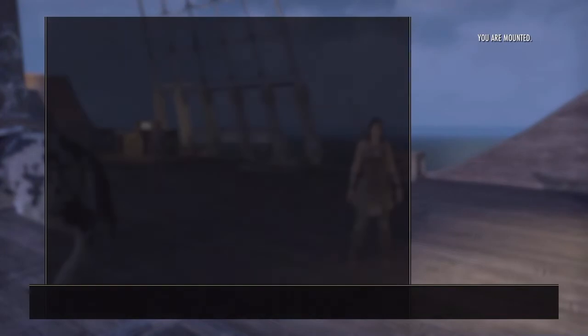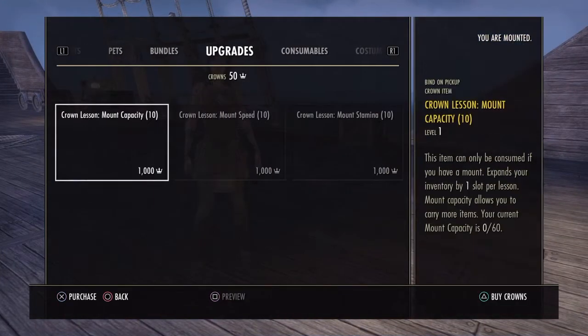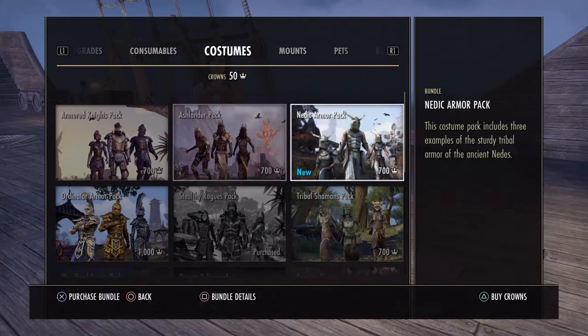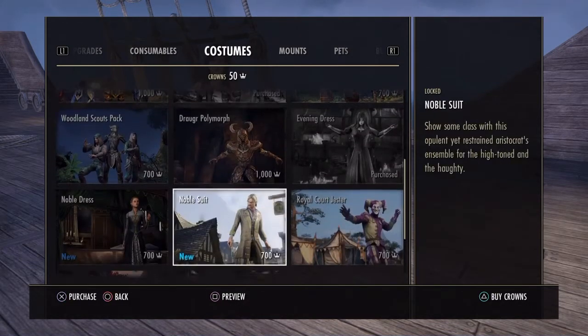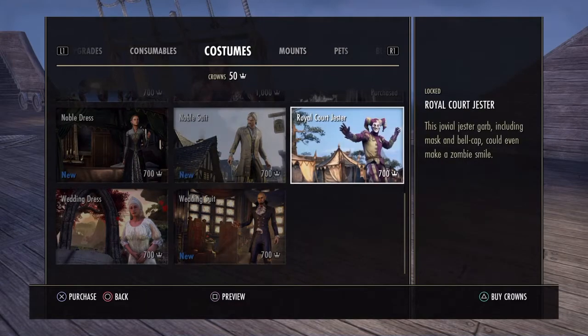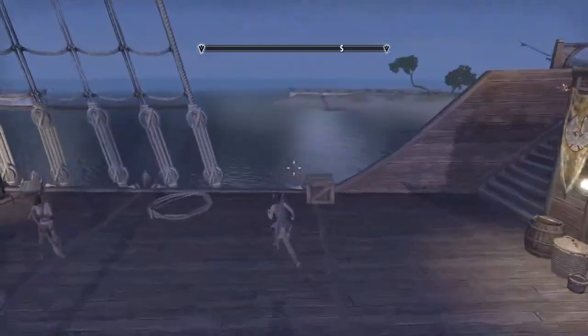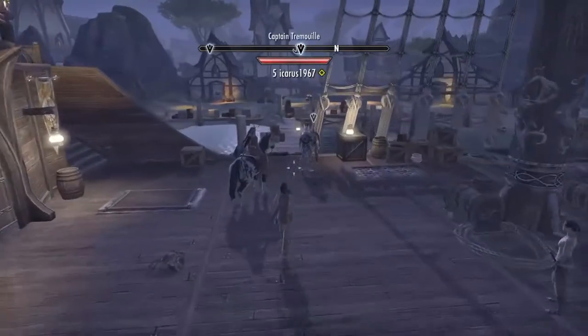So there was actually some new Crown Shop stuff — nothing too special, just outfits I believe. There's a Nidakama, and some down here as well: noble suit, noble dress, and wedding suit. So nothing too special. Yeah, let's just get into these quests then.